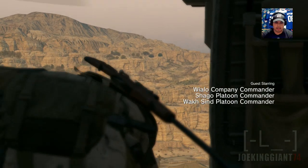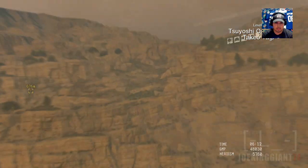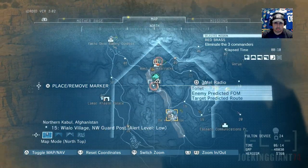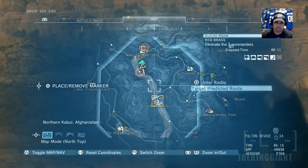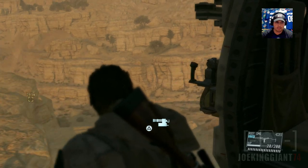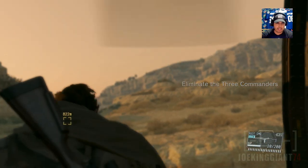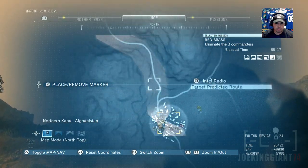So I gotta eliminate three enemy commanders. I've sent the targets' anticipated travel routes and the meeting location to your map - take a look. I should have been dropped off over there on the top - what a bad drop off. God damn it, Kojima. I like how they actually put more drop points this time compared to the other mission where I had to travel more than a mile and go all the way up north.